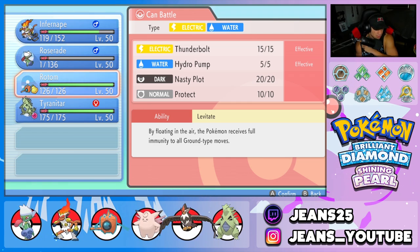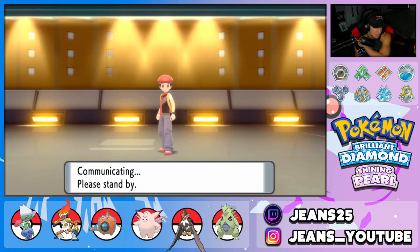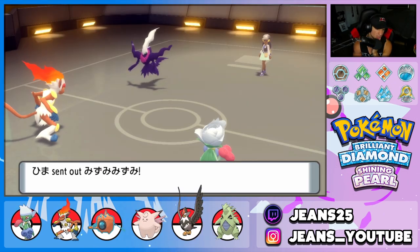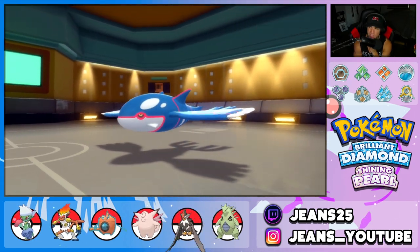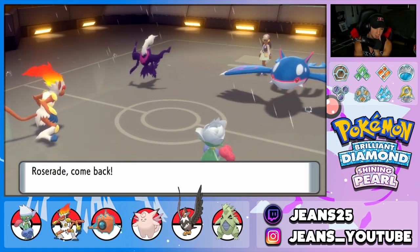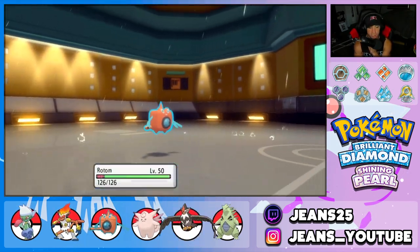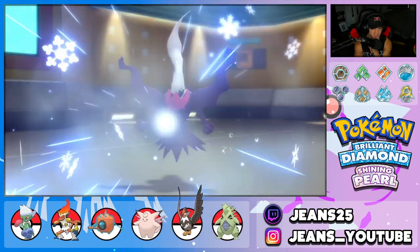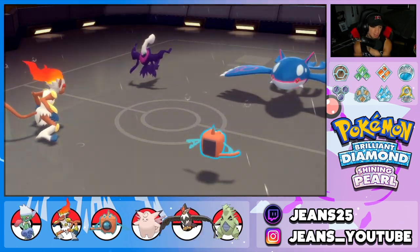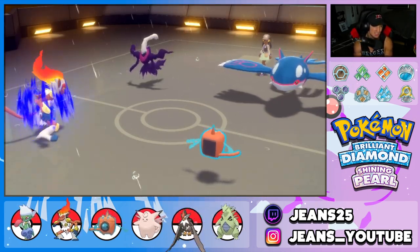We swap Rotom in with the Citrus Berry and can eat up Ice moves all day. He swaps in Kyogre — not too bad, we have Rotom rolling strong. He fakes out and I'm going to drop Roserade's slot into Rotom. As long as Darkrai is not protecting, we can do good work. Ice Beam flies — that Pokemon is super fast and does crazy damage. Rotom eats it on the swap-in, and Close Combat drops Darkrai for a KO. I could have sworn Darkrai was part Ghost-type — I think I just went off looks. He's straight-up Dark-type. Such a cool Mythical Pokemon.